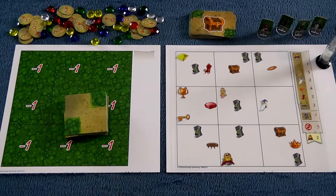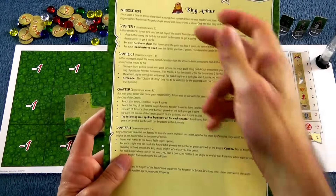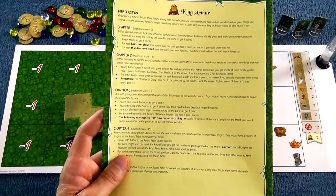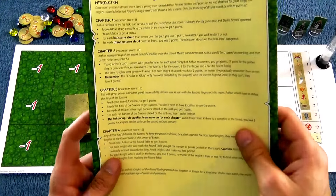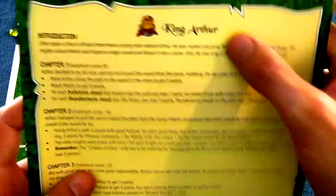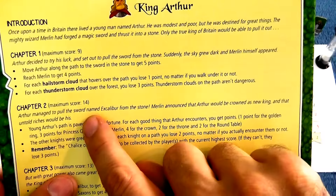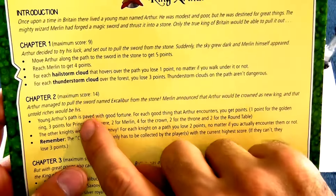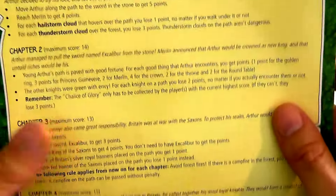The way it works is you have to pick which of those four characters' stories you're going to play through, and then each of them has four distinct chapters with constantly changing objectives that are driven by the story. Today, we're going to play Chapter 2 of King Arthur's Adventure, where he had managed to pull the sword Excalibur from the stone, Merlin announced Arthur would be crowned king, and untold riches would be his. And so these are the objectives we have to play.